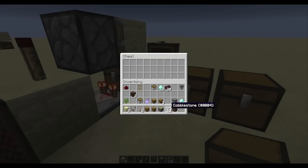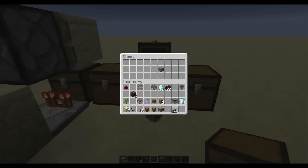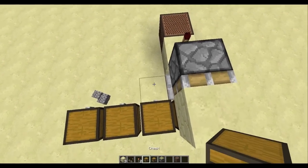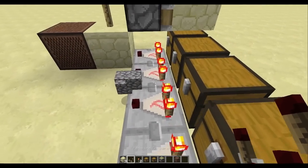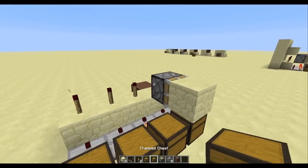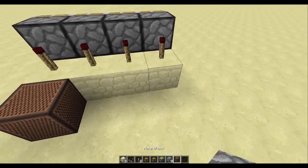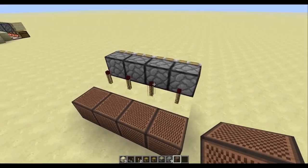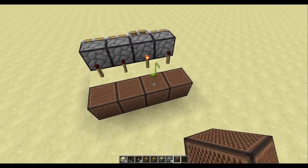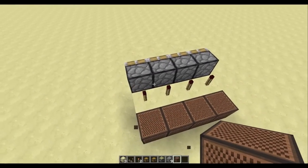Then just build them as normal — one block to each — add your comparators, blocks, more torches, more sticky pistons, blocks, and then whatever you want to detect over here. As you can see, when you click on the snow blocks they'll activate their respective DUD. That's how you make it work when tiled.